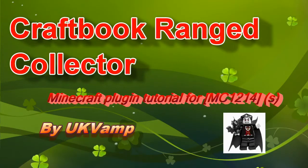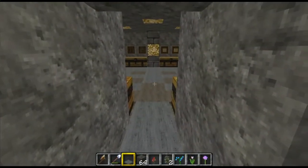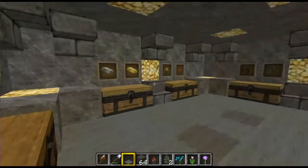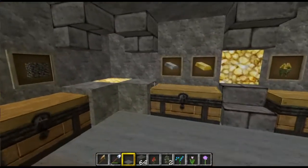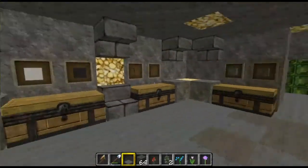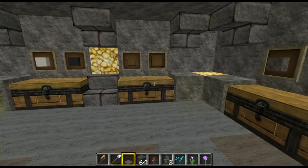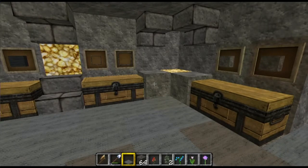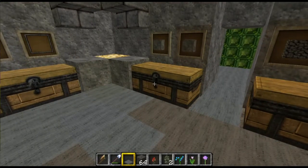Good evening and welcome to our little CraftBook episode. We're having a little bit of downtime from the Tragic Survival world because they're busy moving it at the minute and we're not quite sure how long it's going to take. But today we're going to have a look at how to build a storage room using CraftBook, using one very simple IC block which is MC1214 with an S on the end to make it automatic.